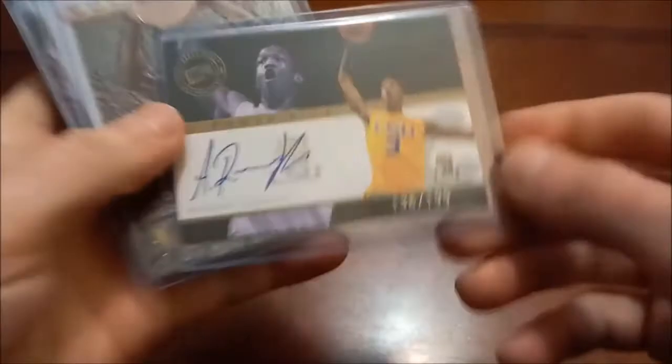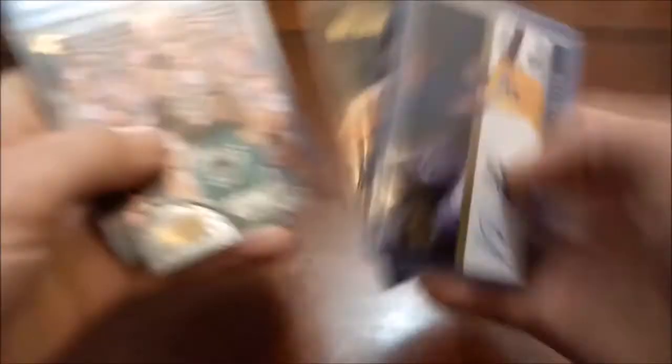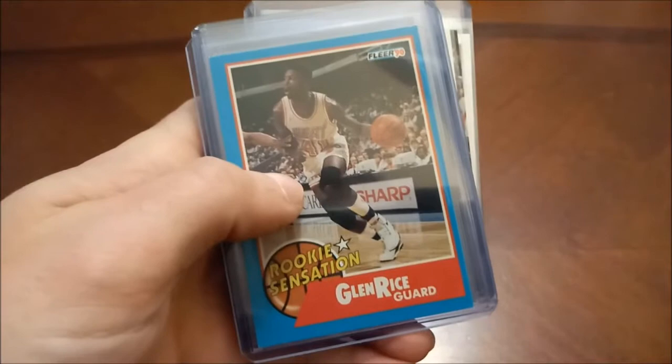On to the letter R. Starting off with an auto — this is Anthony Randolph out of 199, Power Pick. Theo Ratliff — former All-Star, 95-96 Metal. Cam Reddish. Big Country Brian Reeves — Class Encounters, I believe, that is an insert out of Fleer, and then there's his Metal and Upper Deck. Glenn Rice had a pretty nice career — lots of All-Star appearances — Fleer insert, there's his Hoops Rookie Remembrance. Josh Richardson.